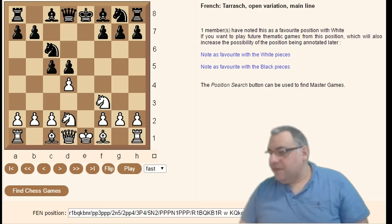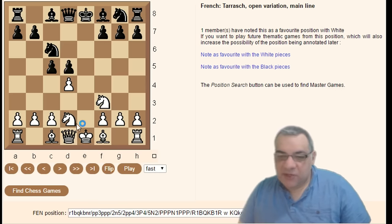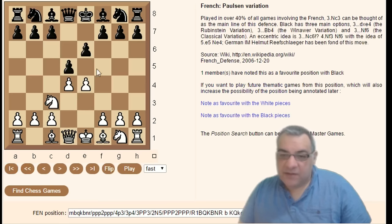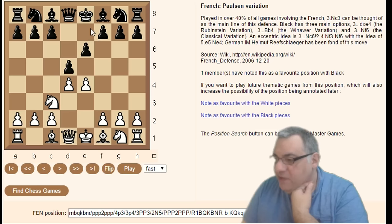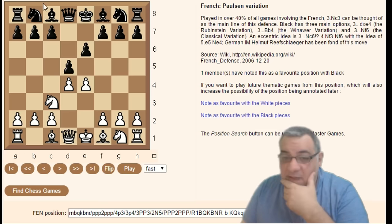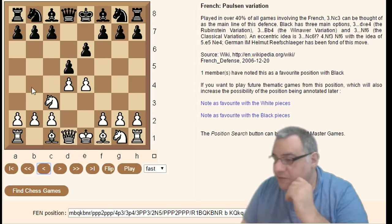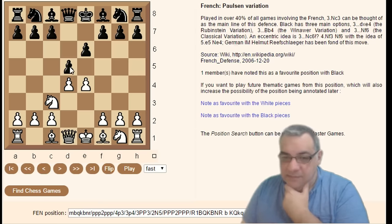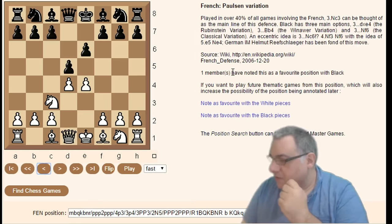That covers a little tour of the Tarrasch named variations. The big move historically — now going to Knight c3 — is actually just allowing the pin. So how good is this pin? Technically this is the full position here. If c5 we have the Marshall variation; the main move is Bishop b4, the Winawer. d-takes is the Rubenstein variation — check out Rubenstein's immortal game if you haven't seen it.